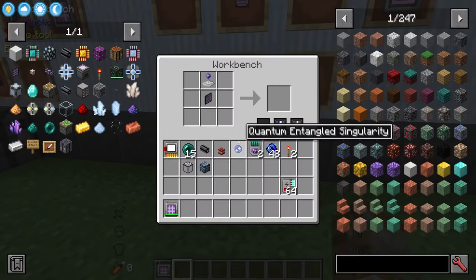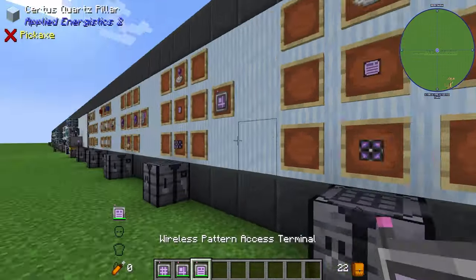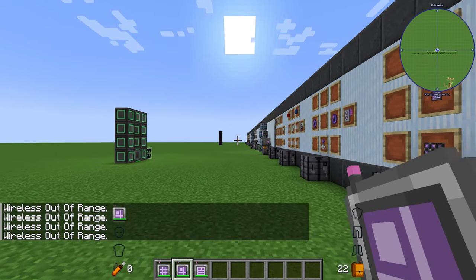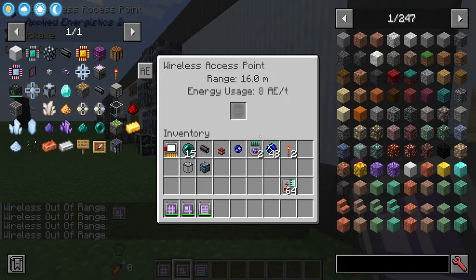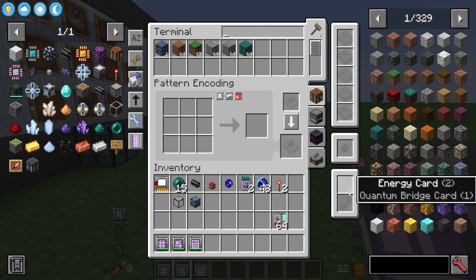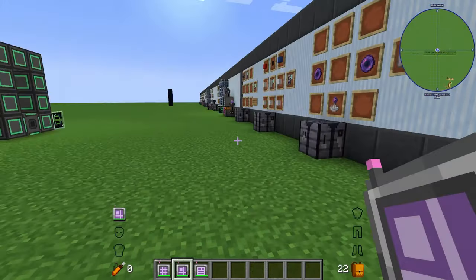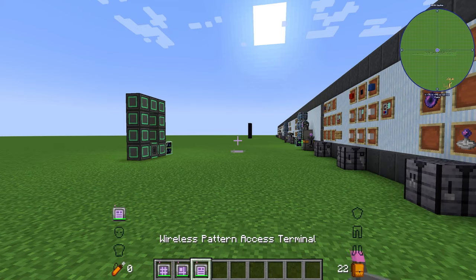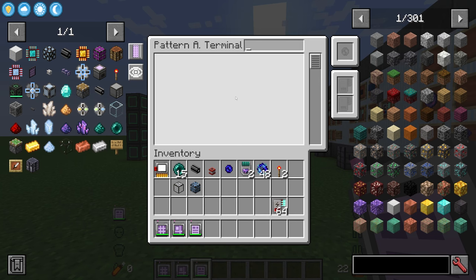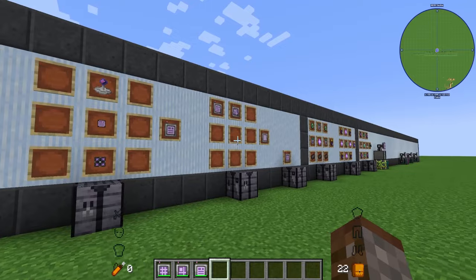Both need to be linked and charged just like the other terminals. They also support energy cards and quantum bridge cards, but no magnet card. If you want all three terminals — crafting terminal, pattern encoding terminal, and pattern access terminal — you'd need three different quantum bridge pairs. However, there is a better way.